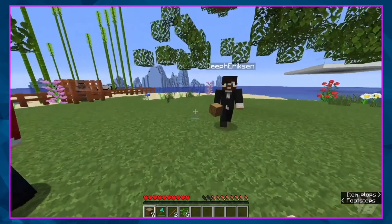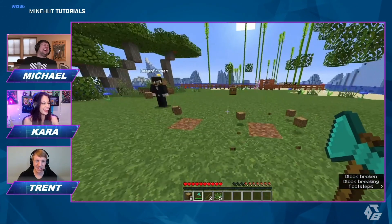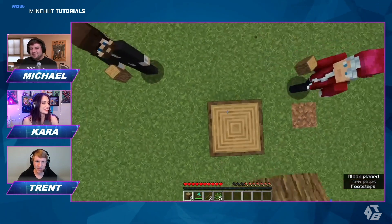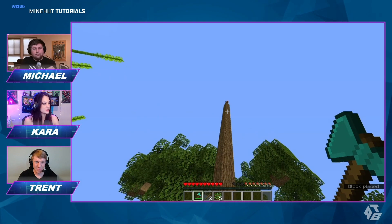You said you needed a bunch of logs for a log cabin, weren't you? Well, oh! Yes, by the way, if you build your own tree, it will knock down! And that's how you use Smooth Timber on your Minehut server.